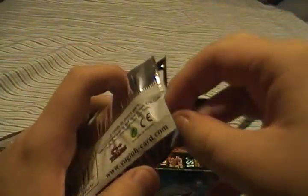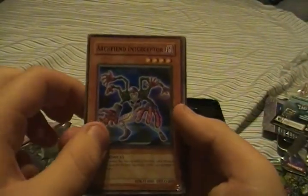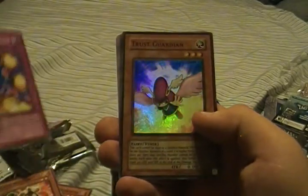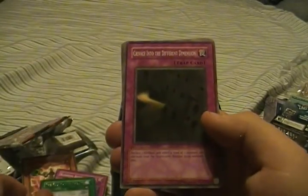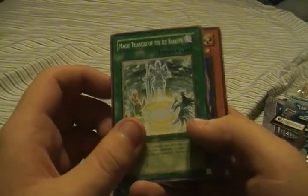On to Shining Darkness. Can't seem to get these packs open. Archfiend Inceptor, Cardbreaker, Blossom Bombardment, Trust Guardian — nice, Super Rare, I like that. Fountain in the Sky, Crevice into the Different Dimension, Spore — good, I was looking for that. Magic Triangle of the Ice Barrier, Deputy of the Ice Barrier, and Watt Fox. Killer Bower.